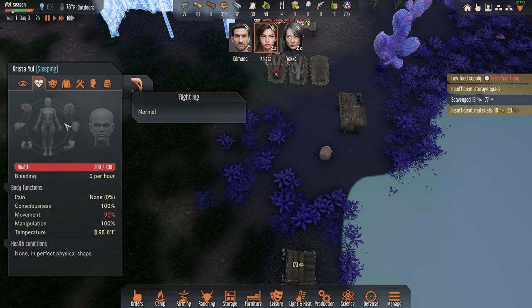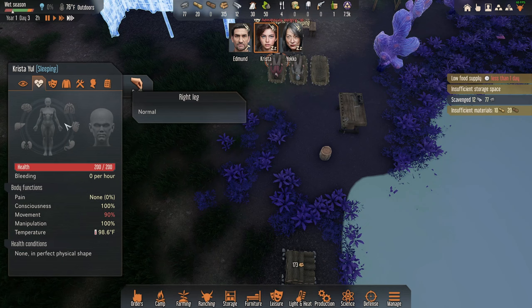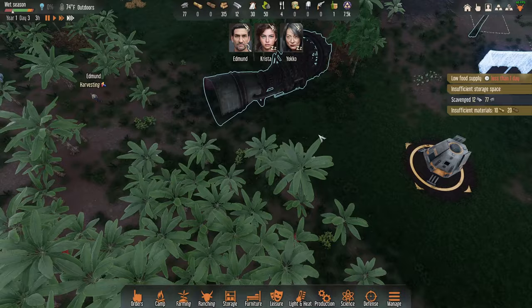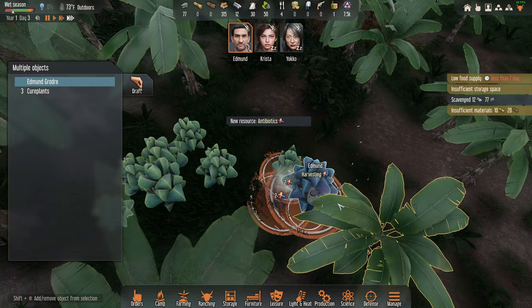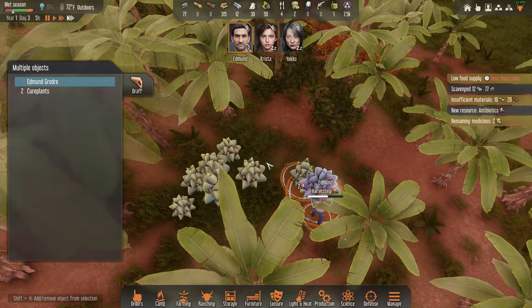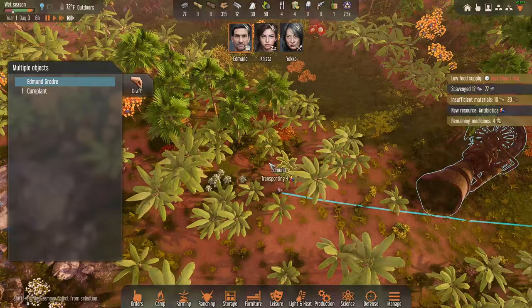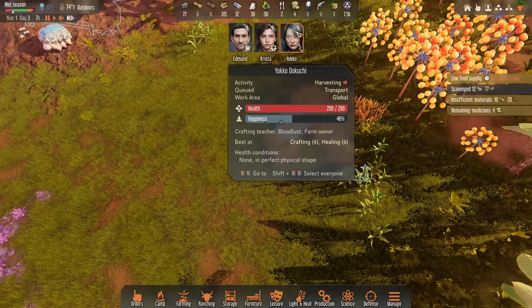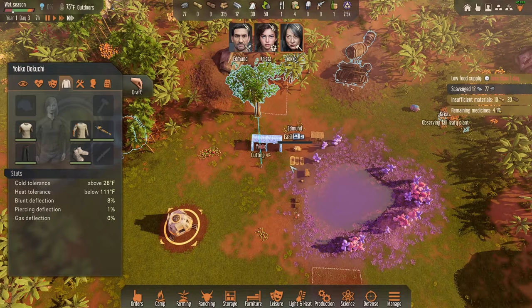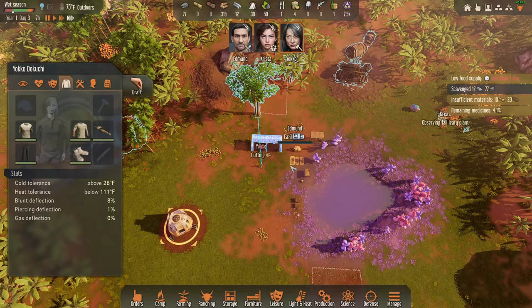I also want to potentially ditch the pants because they decrease heat tolerance — I need to start making summer clothing. That was another huge mistake I made last time. We got another cure plant! Just need a couple antibiotics. Yes — Edmund! Those two antibiotics might literally be what saves us. We got four antibiotics total. I still want to get wheat and push hard for grain right now.